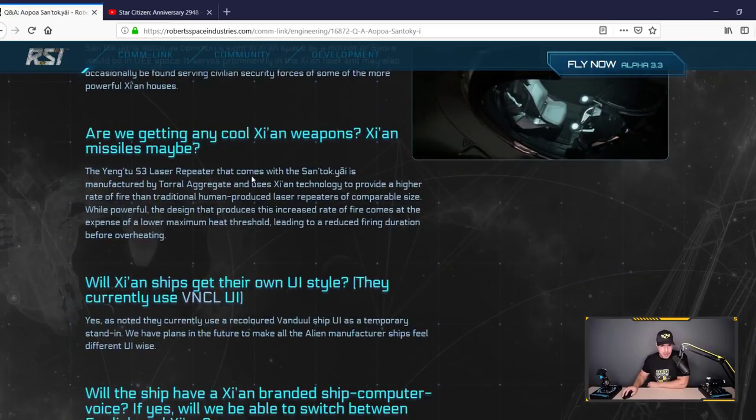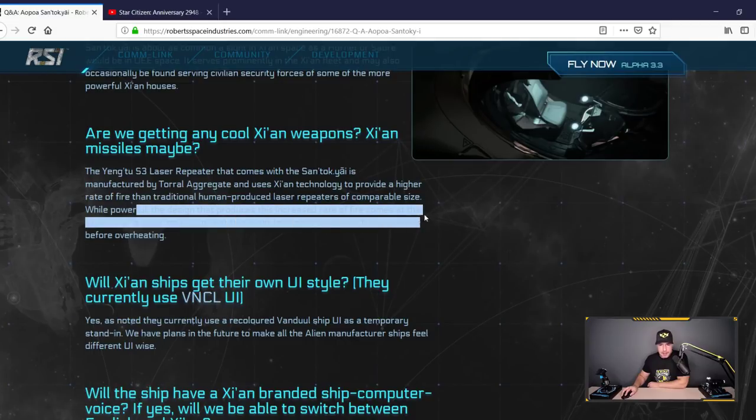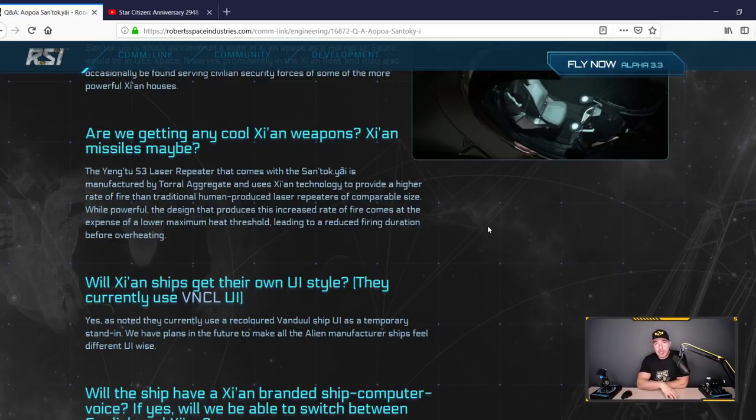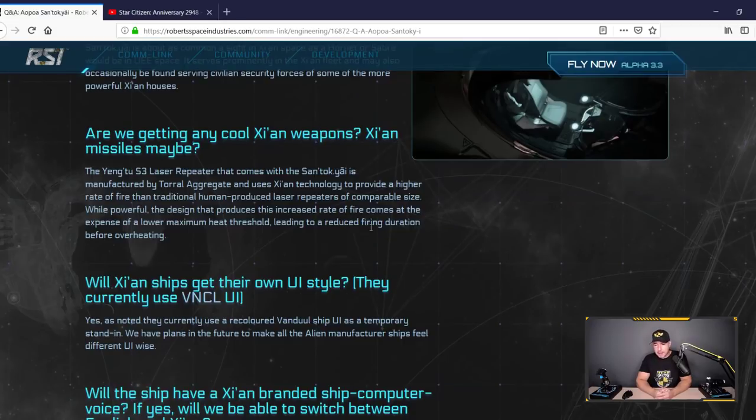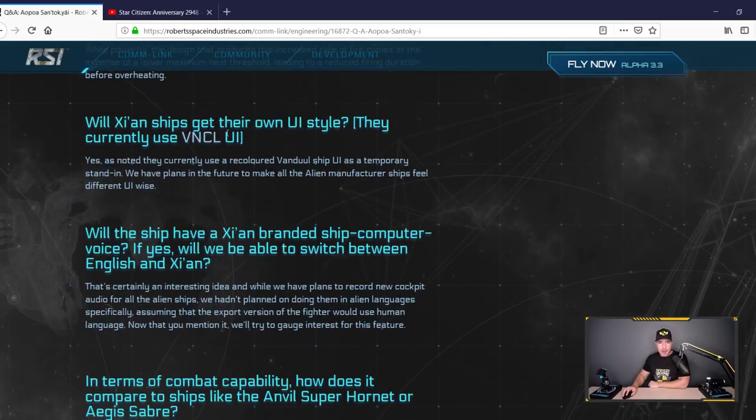Is this a common ship in the Xi'an empire? Yes. Are we getting cool weapons? These are Yann-2 size-3 laser repeaters - they fire a lot faster than any human weapons, but at the cost of increased heat. This is where ship customization later in the game will come in: if the shields are too weak you can put on a bigger shield generator, and if the guns overheat too fast you can put on a better cooler. This ship will have weak shields and weapons that overheat, but you can improve and modify it with the trade-off of balance.